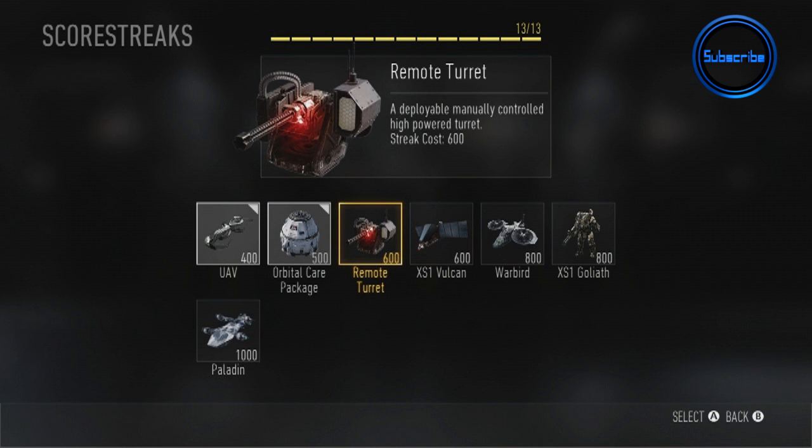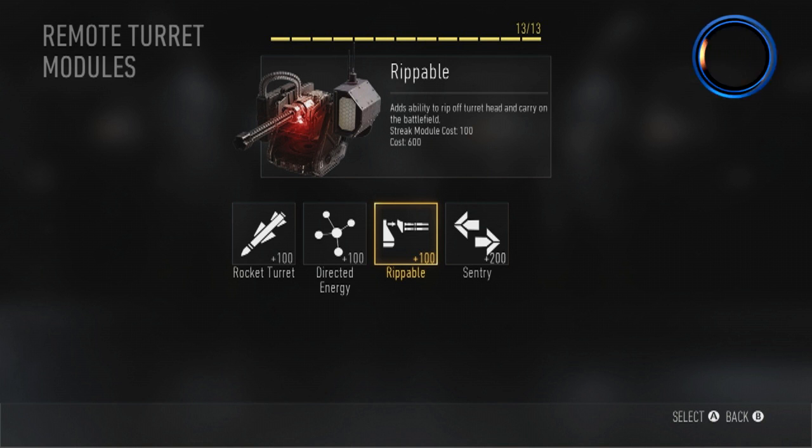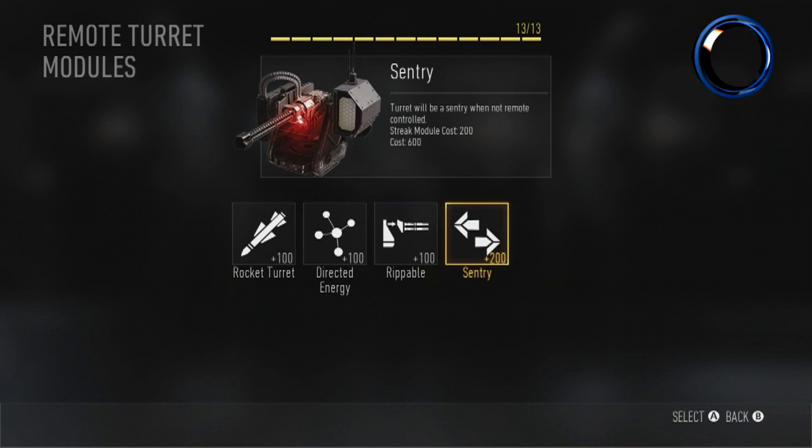The Remote Turret costs 600 score and can be manually controlled, with loads of awesome upgrades available. The first is the Rocket Turret for 100 score — this adds rockets onto the turret instead of machine guns. Next is Directed Energy, which fires a laser from the sentry instead — you can't have the rocket turret at the same time. Then there's Rippable, where you rip off the turret and walk around with it as a portable turret. Finally, you have the ability for the sentry to be controlled automatically, just like a standard sentry gun. I used that option quite a bit since I'd rather it just did its own thing.